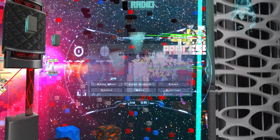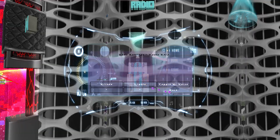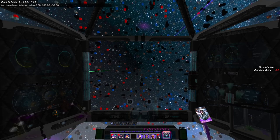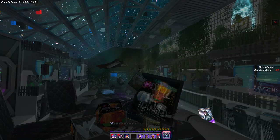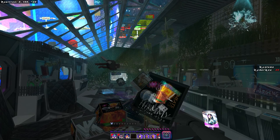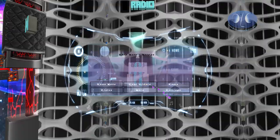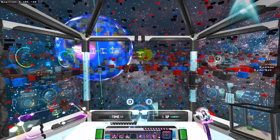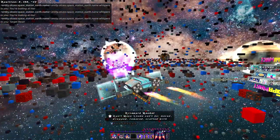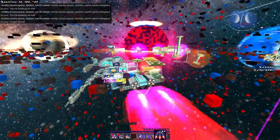In settings you can close the blinds — maybe it's late at night and you just want to look at the stars. You can turn off the lights and just chill in your dimly lit ship with a nice view of Earth in the background. So you've got all of that, and then you can mine, build your own space station, and expand out into the galaxy.